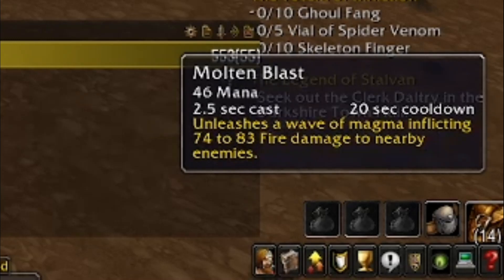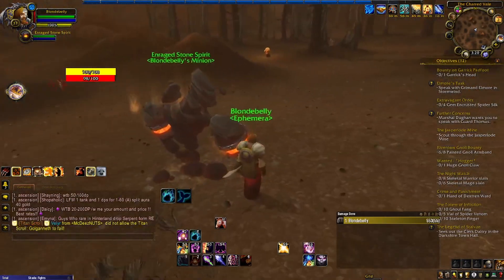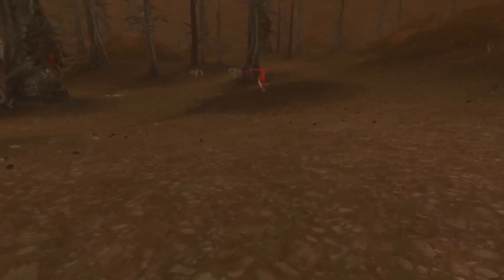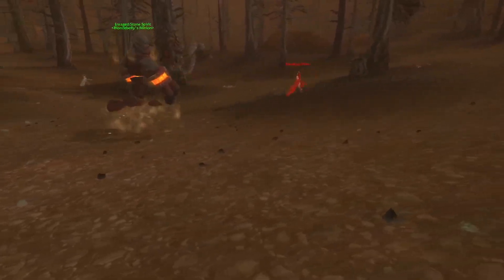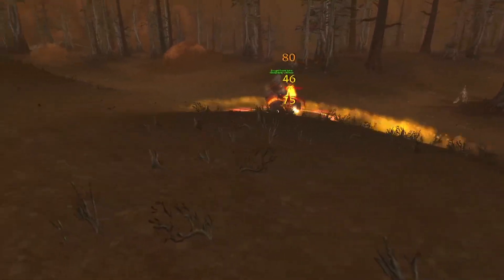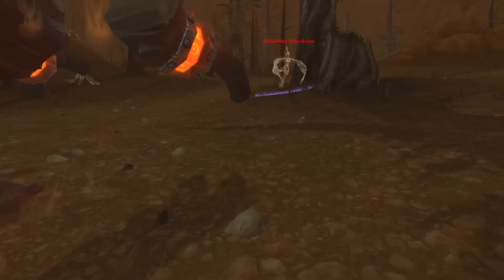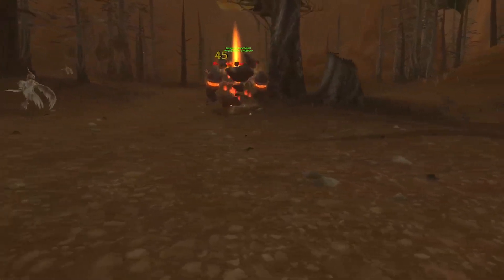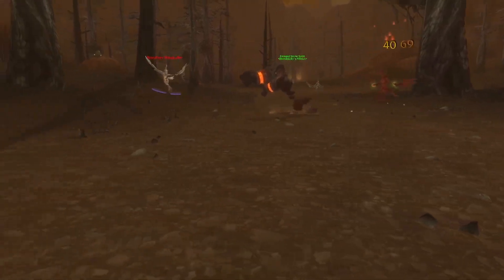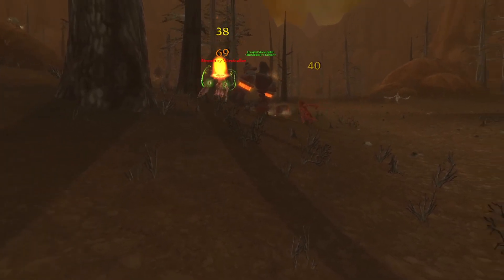Followed by that, we have Molten Blast, which is a basic damaging ability. Then we have Magma Splash, which melts the armor of the target, reducing its armor by 4% and dealing periodic fire damage every 3 seconds for 5 seconds, stacking up to 5 times. This elemental is good for anyone seeking an all-around good elemental, as it can increase damage for both casters and melee by reducing the target's armor with Magma Splash, as well as Stomp, which can cancel a spellcast of any enemy. This would be good for both PvE and PvP, making it an all-around great elemental — so far, my favorite of the bunch without a doubt.